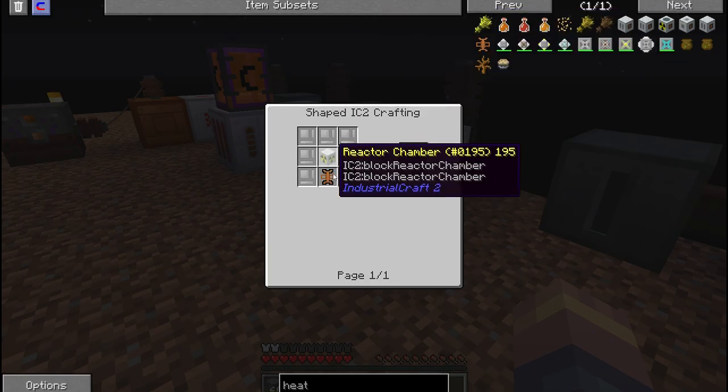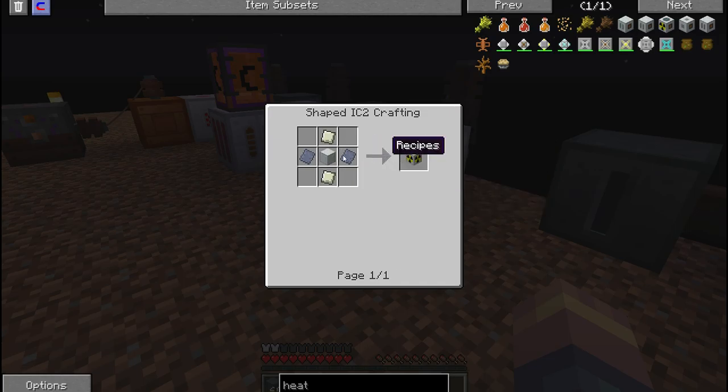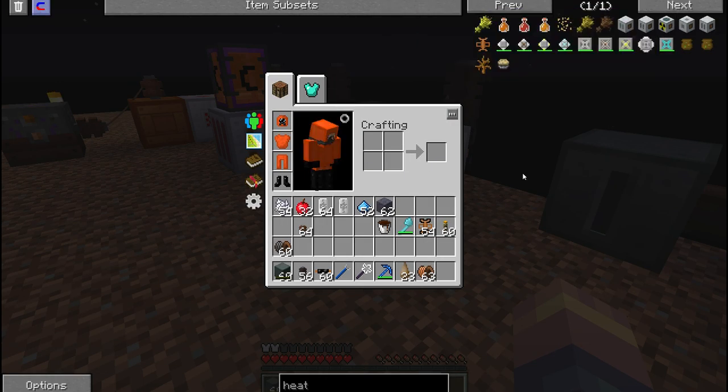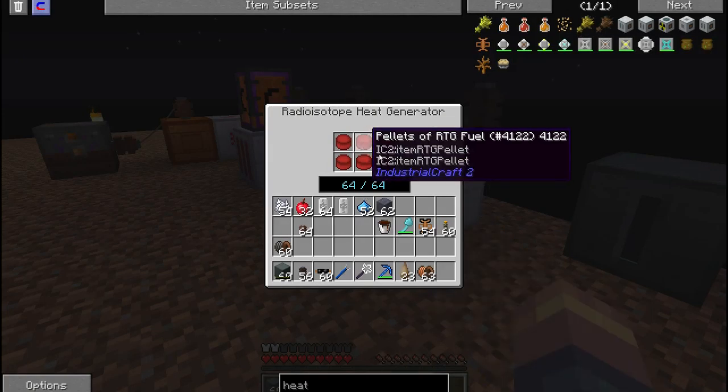You have to make a reactor chamber in order to make this. The reactor chamber is just a basic machine casing surrounded by lead — really simple to make. It's just the RTG fuel that you need for this.